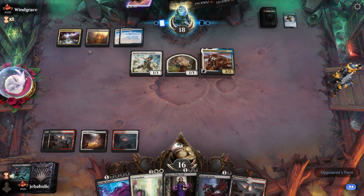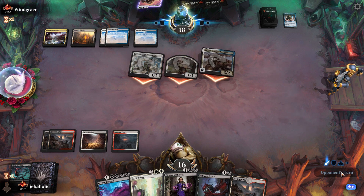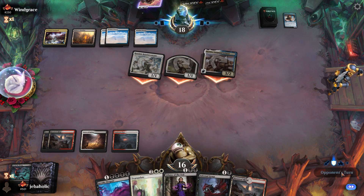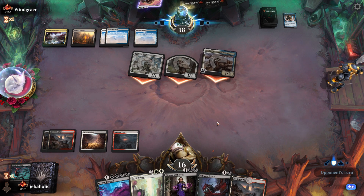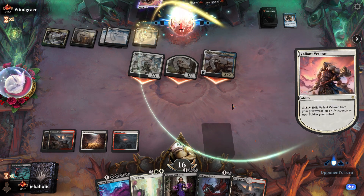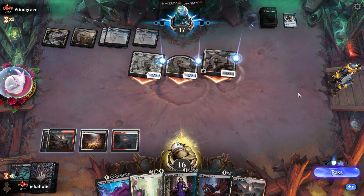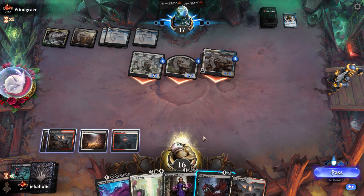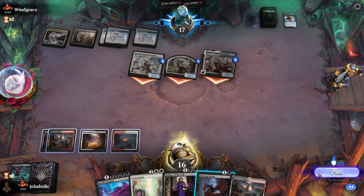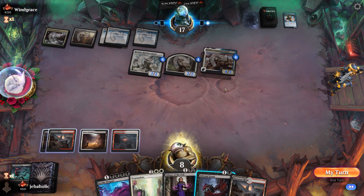If he activates his Foundry, we can kill it. Alright, that's gonna be some damage though — eight damage if we don't kill that. But I think that's fine. He does get a draw card, and then he can Depopulate, so maybe it would have been better.